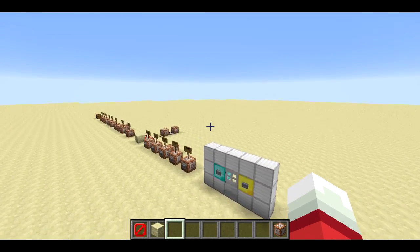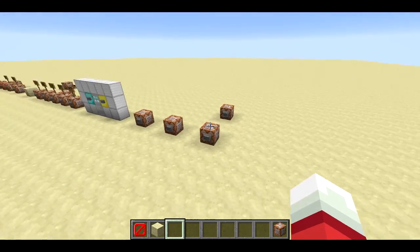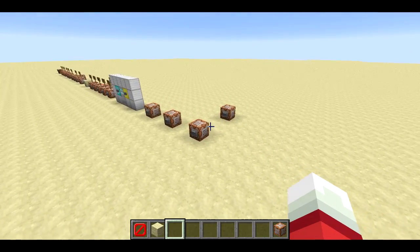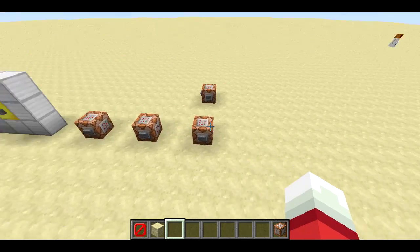Welcome back, Sethbling here. Mojang released the 14w6a snapshot today, and while it doesn't really have very much for survival, there's a lot of new goodies for creative mode and map makers — basically a lot of new commands and new ways to use existing commands.